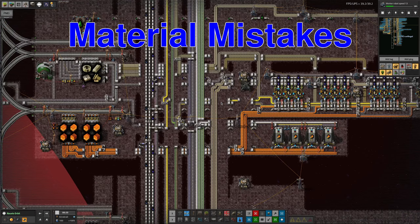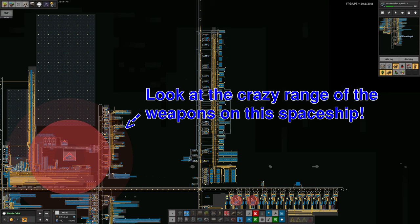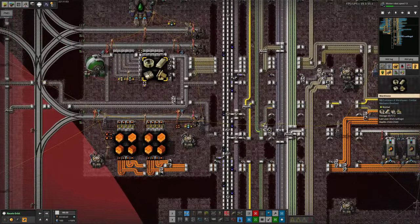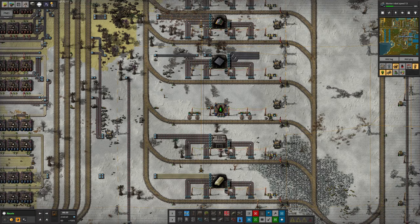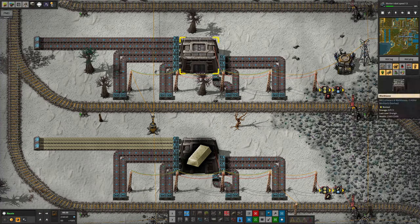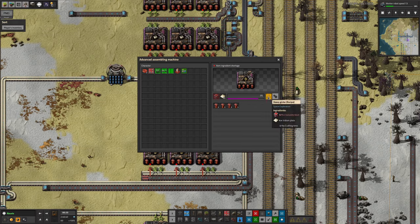Tristan also noticed, probably from looking at the big graph on Norvis, that we were struggling with material science too. He traced that back to a lack of Iridium intermediates, which meant all of the material science production was failing. There's absolutely no problem with the Iridium supply coming over from Kothar - that's fine. So he followed the problem back to here and found a distinct shortage of Vulcanite. You need Vulcanite to do most things with Iridium - to cook the Iridium plates into Iridium girders - and unfortunately we didn't have any Iridium being brought down because the train was empty.